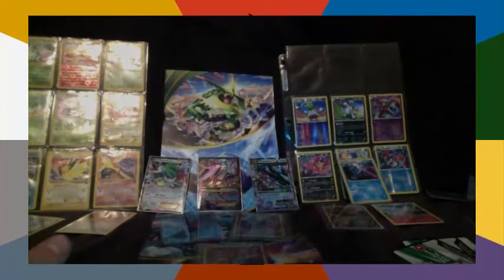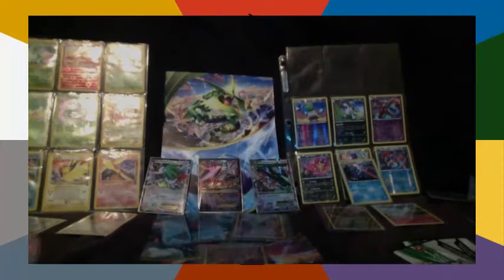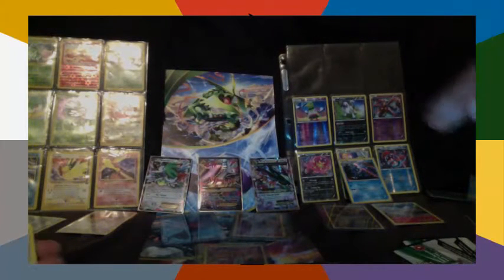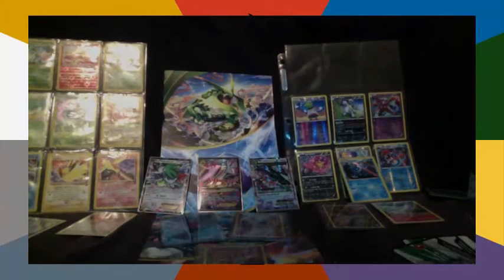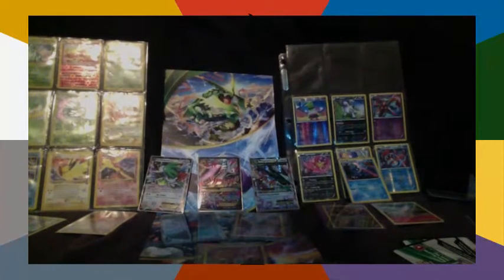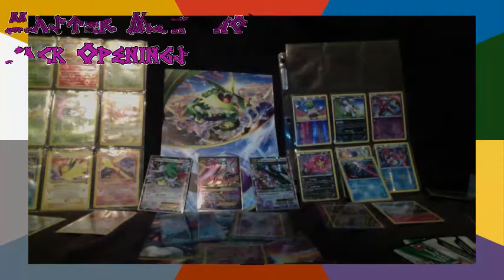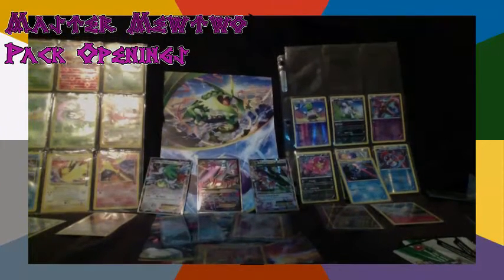Three EXes from three different Roaring Skies sets — I'm happy, that's pretty awesome. Let's calculate the points: we got Jirachi, Huntail, and Mega Rayquaza EX. No holo rare in there. So two — maybe five points total. If I was in the Pokemon Pack Battle League that would have been great. I threw my name in a couple times but I guess it was overlooked for the first set because there were so many people trying to get in.